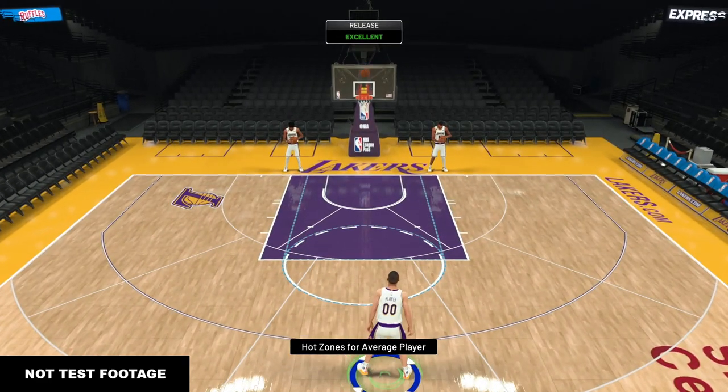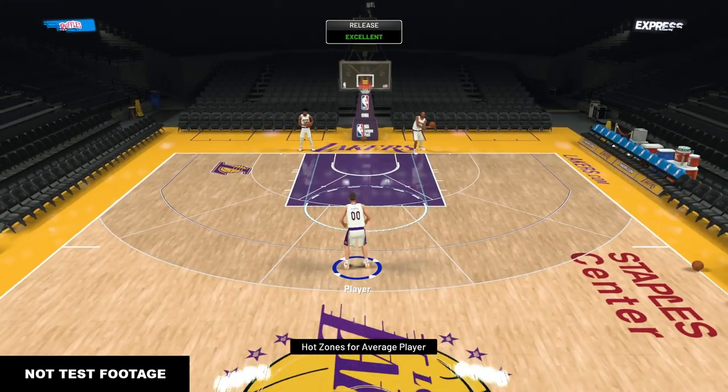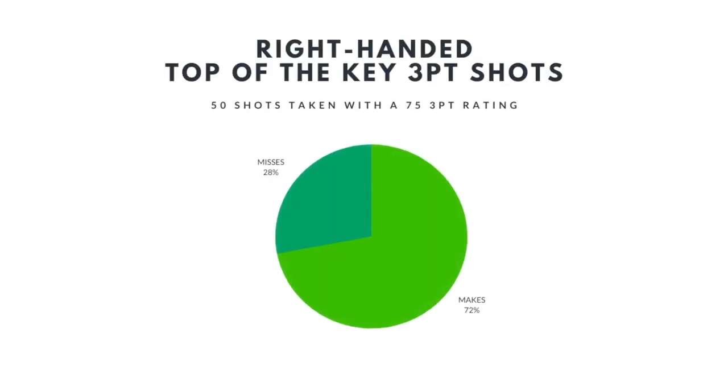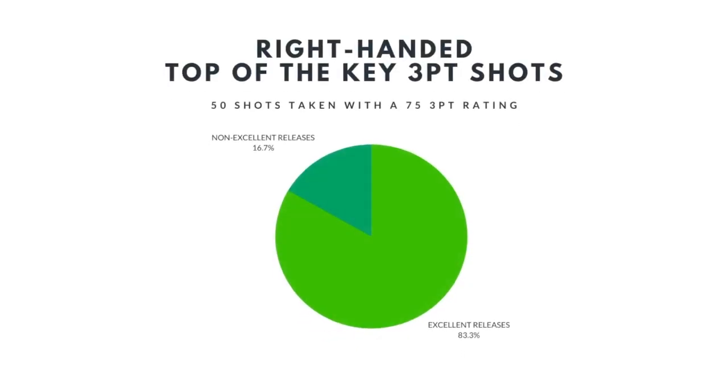I wasn't quite done with my test yet because I wanted to take some shots at the top of the key and see if there was a significant difference there. I took 50 shots with our right-handed player at the top of the key, and out of those 50 shots I was able to make 36 — a little bit lower than the corner, but still around 72%. 30 out of those 36 shots were excellent releases, and I ended up missing 14 shots total.